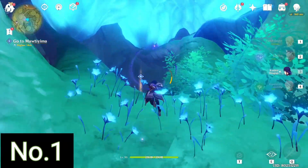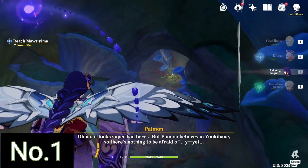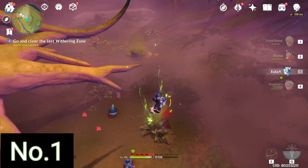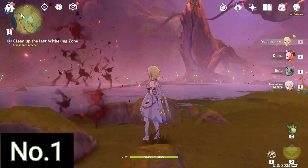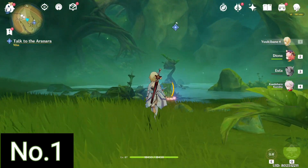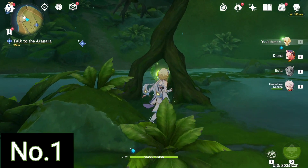As you can see I'm climbing up the mushroom right now and the entrance to the cave has opened. Once you enter the cave you have to go down, and then there are a bunch of seals to unlock. After clearing all the seals, there will be this one final withering zone which you have to clear in order to unlock the Dendroculus just to the north of it. In between the roots of that tree-like structure, we can find the Dendroculus in Mautiyama Forest. That's the first hidden Dendroculus.